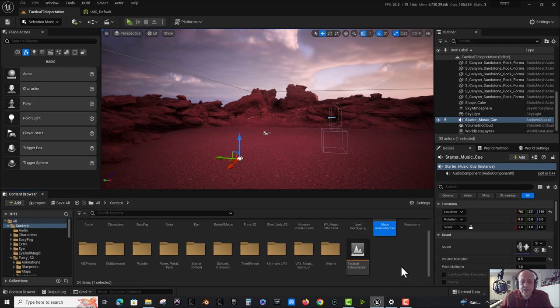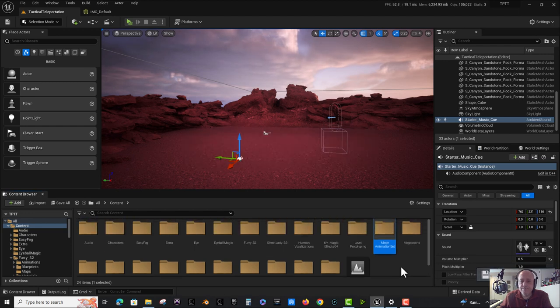I should point out that I will be using the new enhanced input system. It's not that difficult - you'll probably be able to pick up on exactly how it works even if you haven't used it before, just by watching the very simple setup I do today. Let's start by creating an input action mapping - what used to be called an action mapping - for our third-person character.